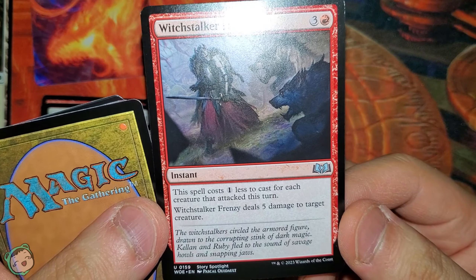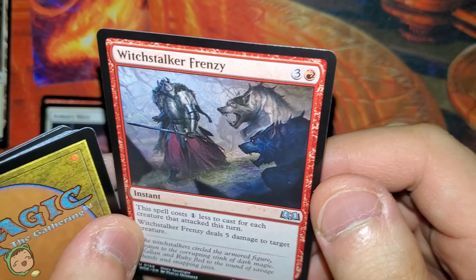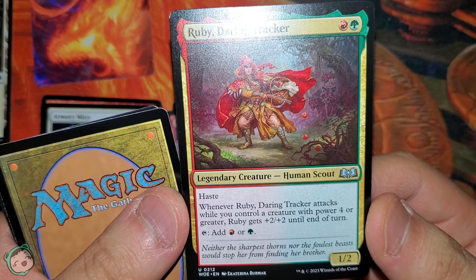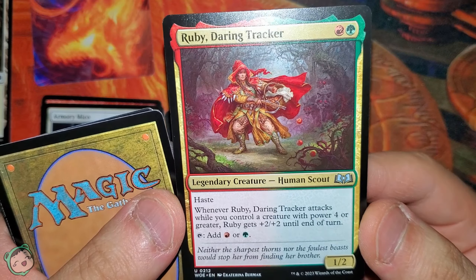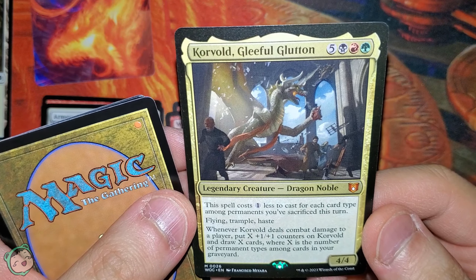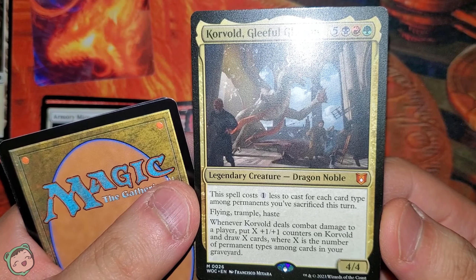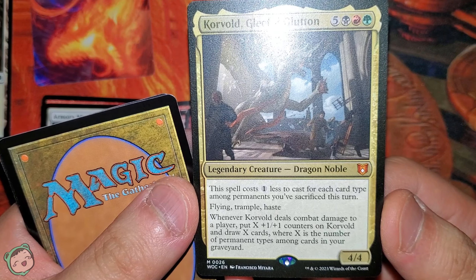We got Witchstalker Frenzy for three red. This costs one less to cast for each creature that attacked this turn, and it deals five damage to target creature. A lot of red cards. We got Ruby Daring Tracker for red-green — haste. Whenever this attacks, if you control a creature with power four or greater, this gets plus two plus one and tap to add red or green. The four-or-greater creature doesn't even have to attack; as long as you have it, this gets the benefit. We got a mythic: Korvold, Gleeful Glutton — five, black, red, green. This spell costs one less to cast for each card type among permanents you've sacrificed this turn. Flying, Trample, Haste. When this deals combat damage to a player, put X plus-one plus-one counters on it and draw X cards, where X is the number of permanent types among cards in your graveyard. That seems pretty good.